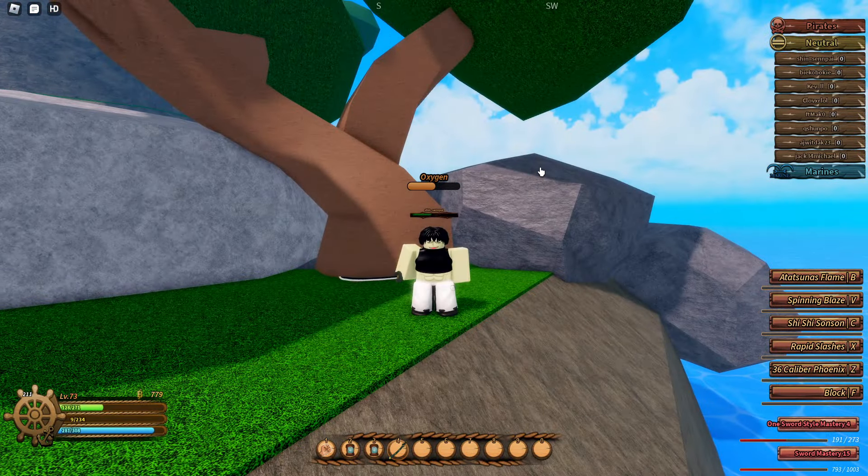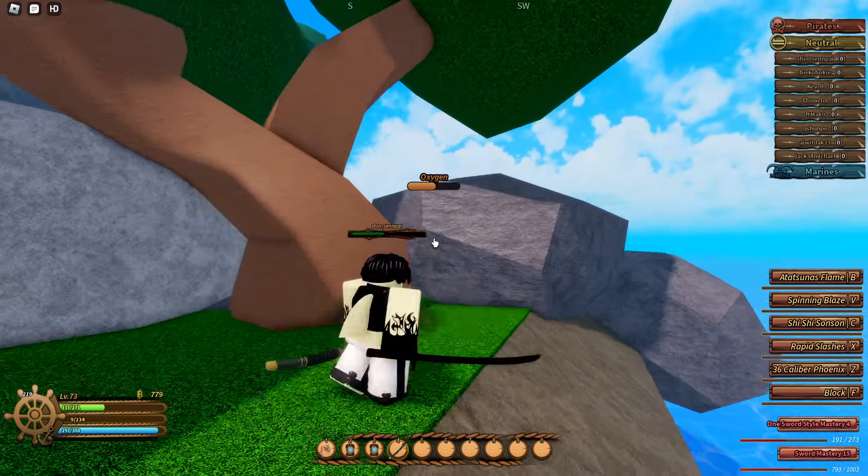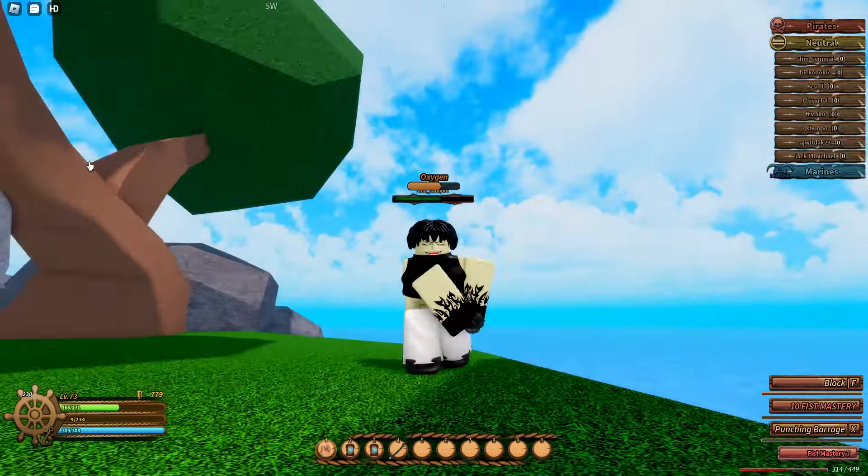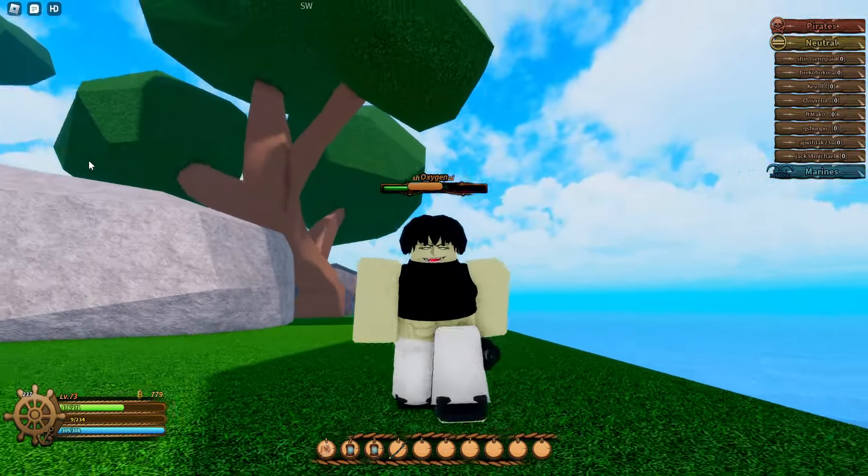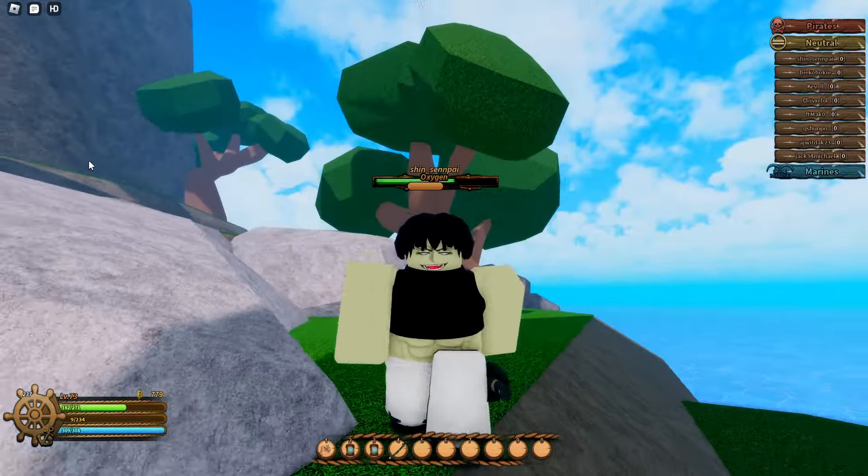Boom, bodied both of them - light work. And boom, the power of Army now resides within you. You press tab and then boom, it's there. So yeah guys, that's how you get Army Haki on Hockey Island in Legacy Piece. Make sure to leave a like, comment, subscribe, and see you next time guys.